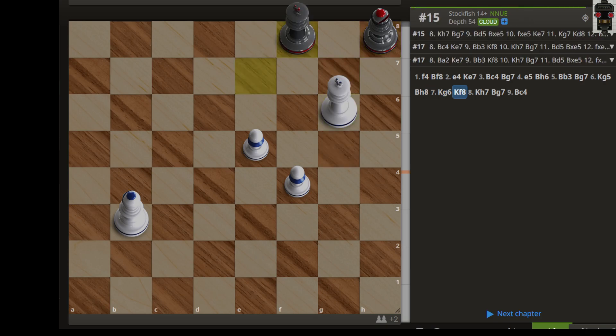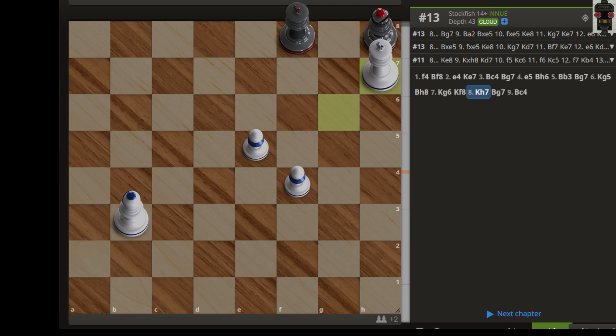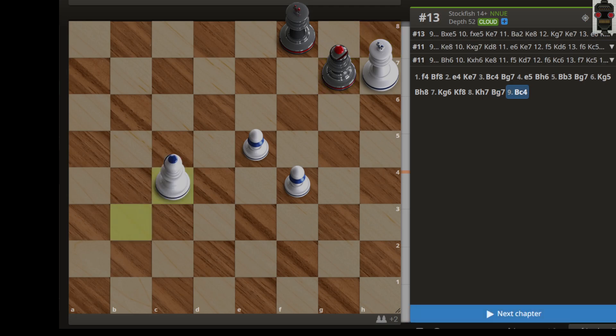Now the king is going to defend the promoting square and we are targeting the bishop on h8. If bishop g7, then we simply play the zugzwang move bishop c4, passing the move to black. Now black has to play somewhere and it is not a good position — it is losing for black. So that is what you learned today, thank you.